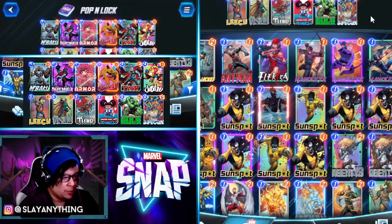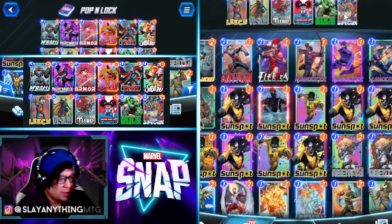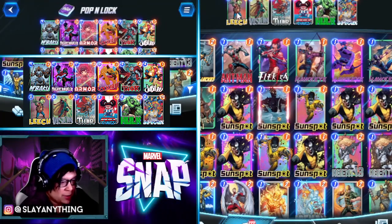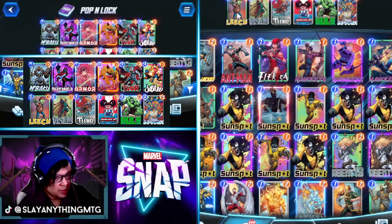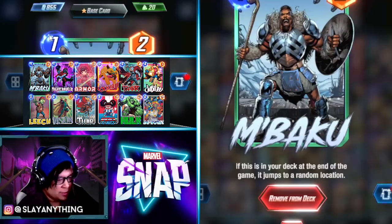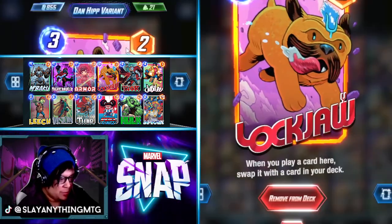If we don't happen to draw Lockjaw, we still have Jubilee to pull in some of these big boys. We can also just hard cast them on turns five and six if we've built up enough of a board state. If we're able to cheat in Leech really early, like turn four, we can stop a lot of games in their tracks because opponents usually have cards that just die to Leech. Mbaku is a great card to send into a Lockjaw lane because we get Mbaku back at the end of the game if we have an empty spot on our board.